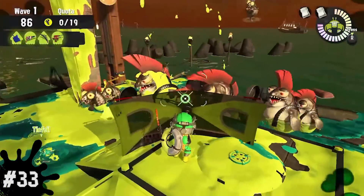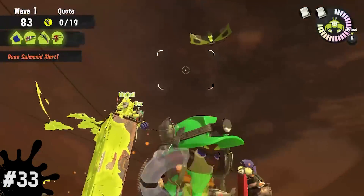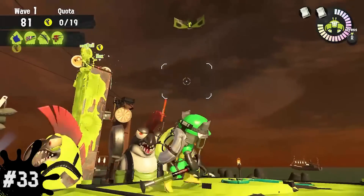And finally, for number 33, if you land a Tenta Brella shield a certain way on Salmonids, it will literally fly to space. Nintendo, please fix this.